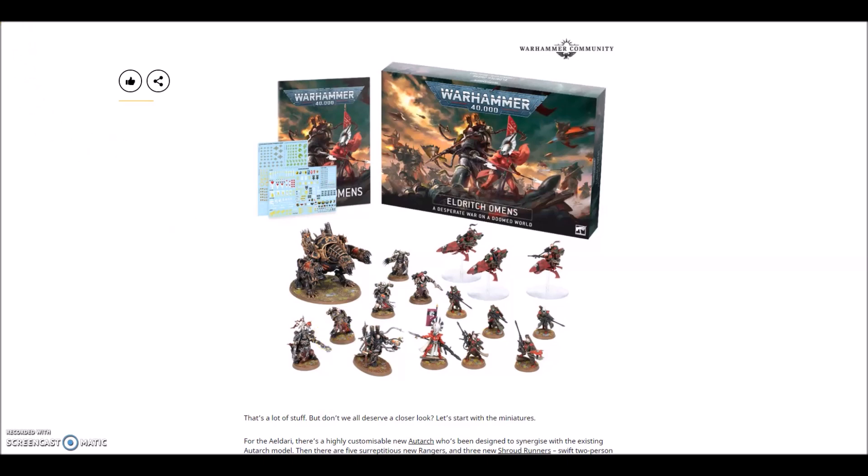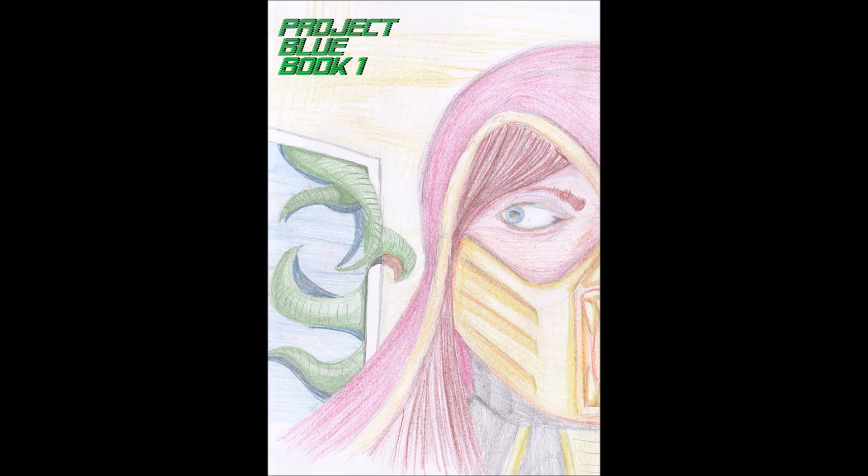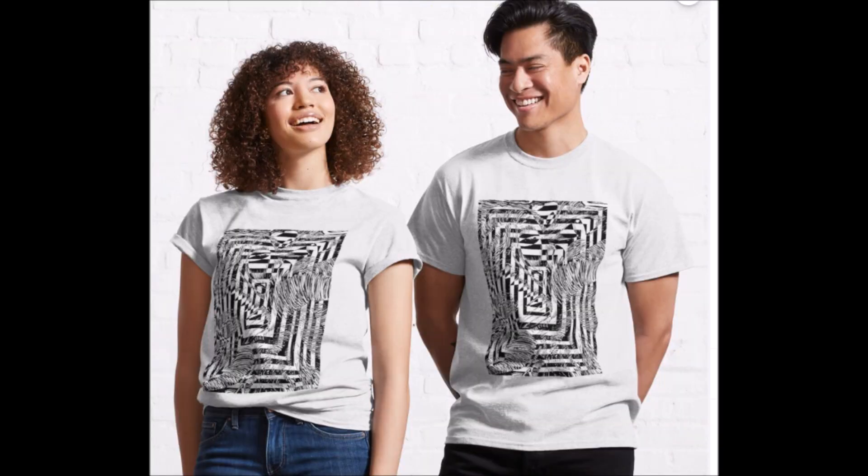A quick addition since my recording equipment cut out: neither army in this box is actually a legal army. In the Chaos half you've got an Elite, a Heavy Support, and an HQ. In the Eldar half it's either an Elite and a Fast Attack, or two Elites and an HQ - neither is actually legal. Also on the Start Collecting boxes, the saving here is about 30 pounds each, but the Start Collecting Eldar box is a 50-55 pound saving, and Chaos is about 60 pounds. That's why I'd always suggest the Start Collecting boxes first - both armies are a bigger saving, and you only need one more unit to make a legal force.